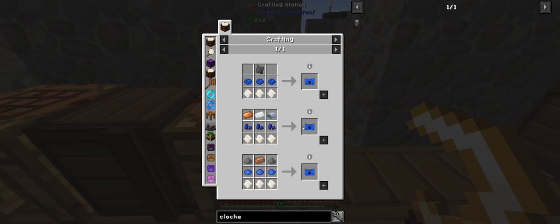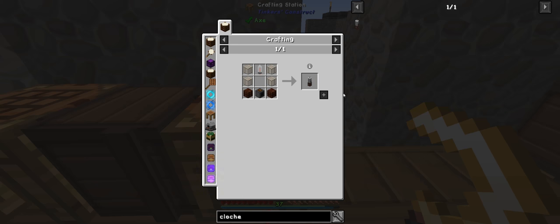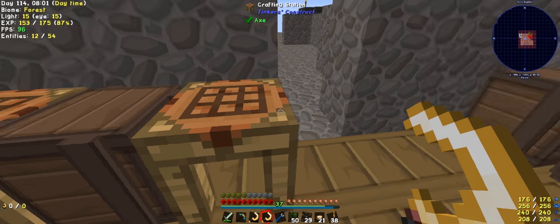So we'll probably just make the basic one here — just three iron, three floral, three paper — and it'll give us the engineering stuff that we require. But first of all we need to make this, so we need a bronze gear and five plates.